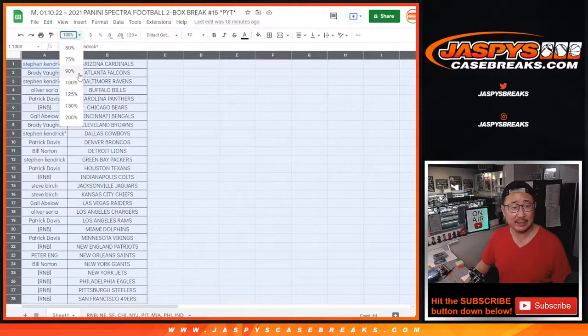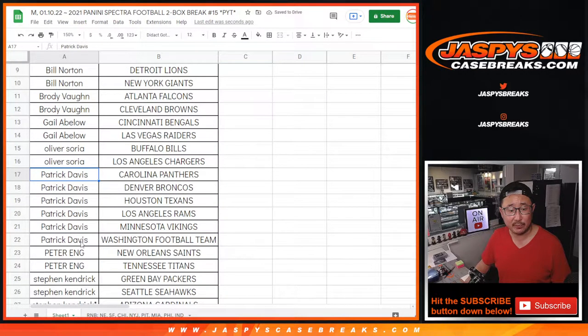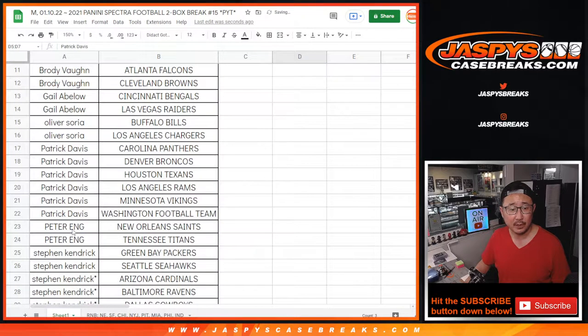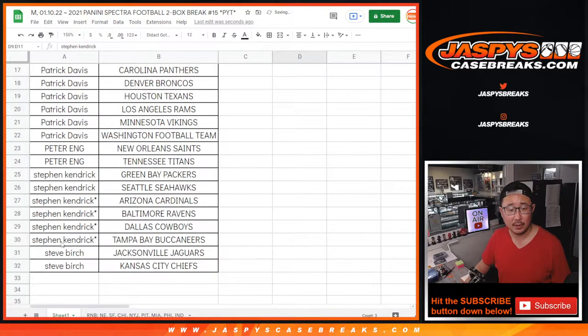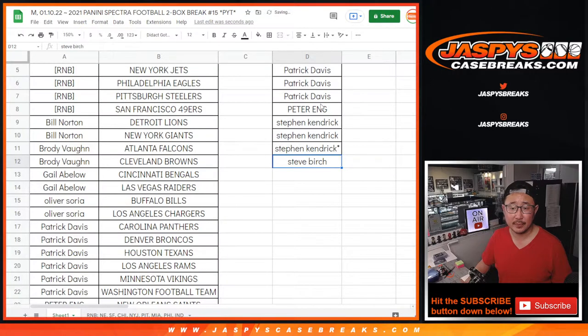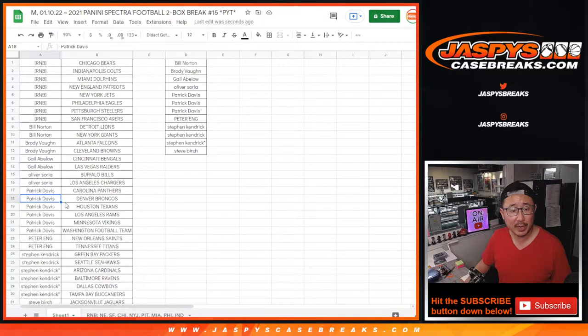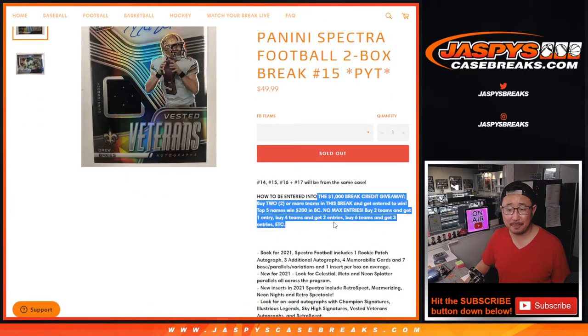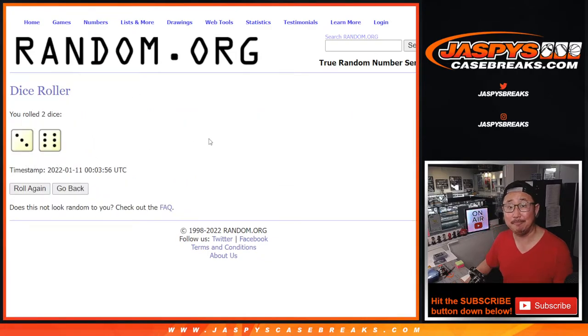For break 15 pick your team 15, let's give away some money. Let's sort your names by first name — the number blocks don't count. Bill bought at least two teams, that's one entry. Brody bought two teams, that's an entry. Gale bought two teams, that's an entry. Oliver bought two teams, that's an entry. Patrick Davis bought six teams, that's three entries. Peter bought two teams, that's an entry. Stephen Kendrick also bought six teams, that's three entries. Steve Birch bought two teams, that's an entry.